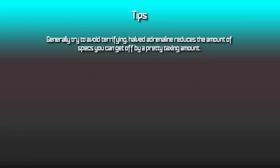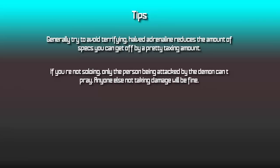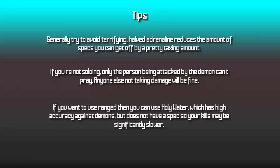Try to avoid the Terrifying demon if you can, as the halved adrenaline gain really decreases kill speeds. In a group, DPS players can use prayers like Turmoil to help speed up the kill, but the tank cannot pray — if the tank starts praying, the demon will hit extremely hard and destroy the tank. If you want to use ranged instead of melee, you can use holy water, a main-hand thrown weapon obtainable during the Legends Quest, but it has no special attack so it won't be as effective as dark light since it doesn't lower the demon's stats.